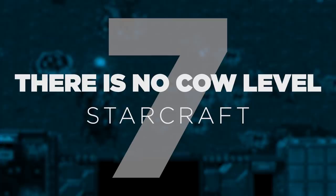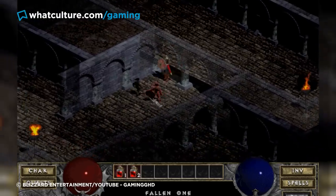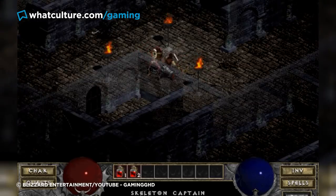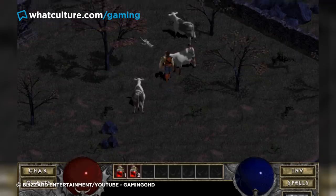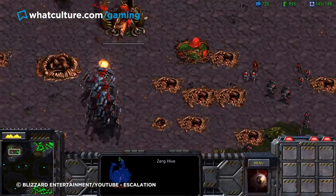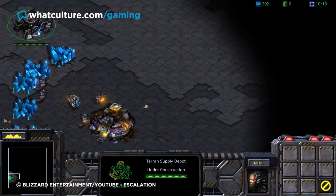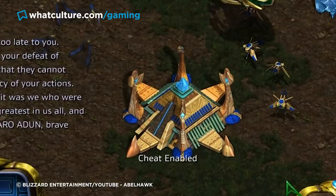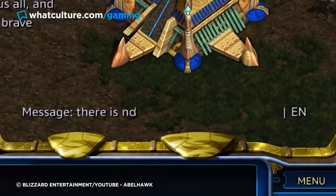Number 7: There is no cow level — StarCraft. Blizzard are nothing if not self-aware, or at least they were in their early days. Their critically acclaimed genre pioneer Diablo is the source of a phenomenon perpetuated in the company's games ever since, as a running joke among developers and fans alike. Rumor had it that by clicking enough times on one of the cows around the town of Tristram, the player would be transported to a secret cow level, hidden away as an easter egg within the game. This rumor turned out to be false, but Blizzard clearly got a kick out of it and decided to carry the joke on. 1998's StarCraft features a cheat code that not only bags you an instant victory in the game itself, but also puts to rest that infamous theory: there is no cow level.